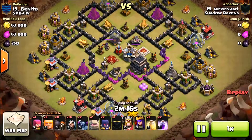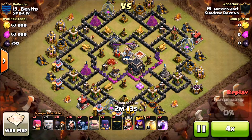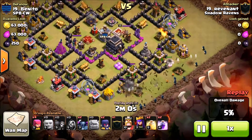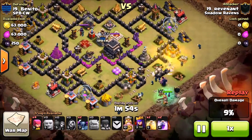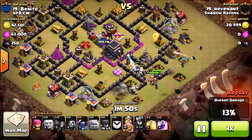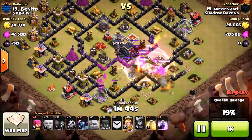Rev had a good attack here against another early town hall eight. This guy put his crossbows in there, but anyway this is a solid GoWiWi — he's got his level one witches in there. The reason this is a good attack on this base is the large open compartments, with some smaller compartments beside the main one.